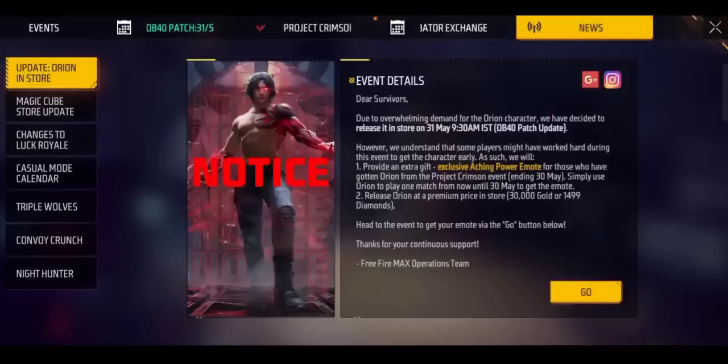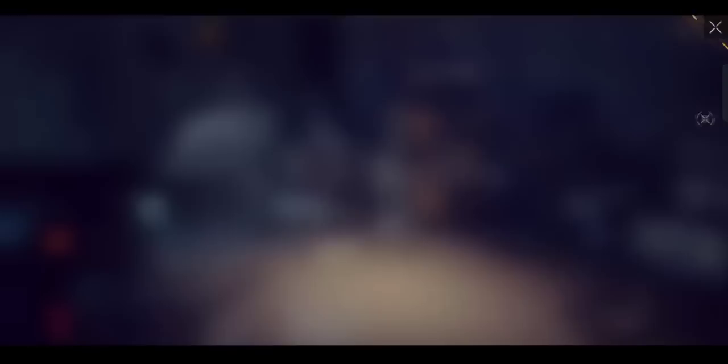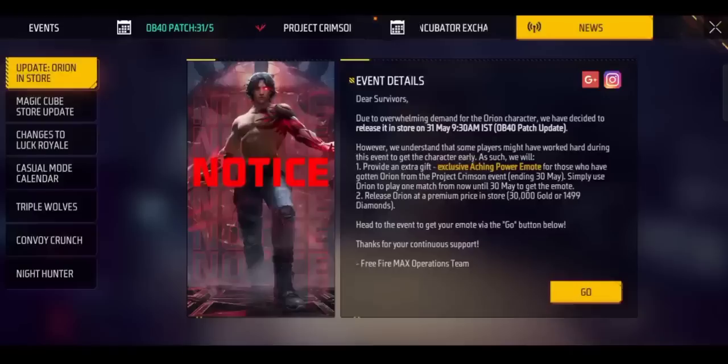In the first place, we have an important announcement here today. If you have an Orion character, you can see if you have completed tokens, and you can see if you have a customer. If you want to see that, it's coming May 31st.